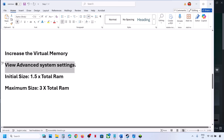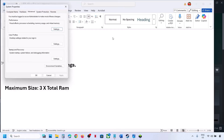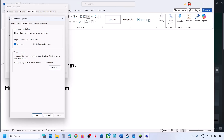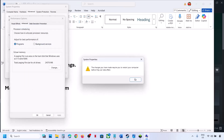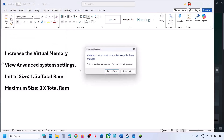If that does not work, type 'view advanced system settings' again, go to Settings, Advanced tab, click Change. This time select 'System Managed Size,' click Set — Set is important — click OK, click OK again, hit Apply, click OK. You will see a restart option — restart and then check.